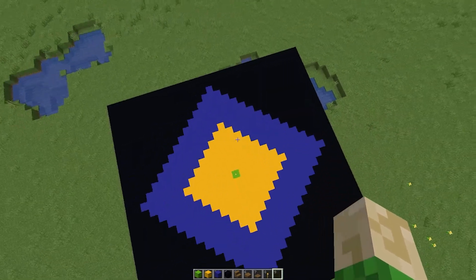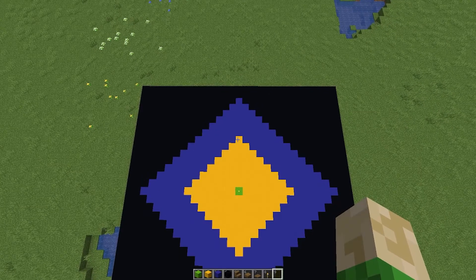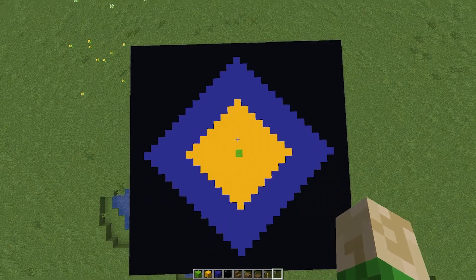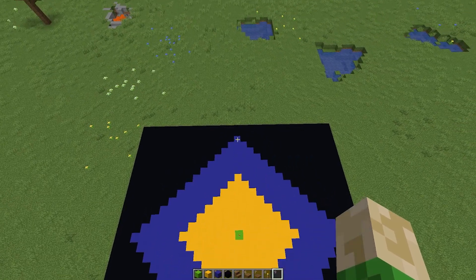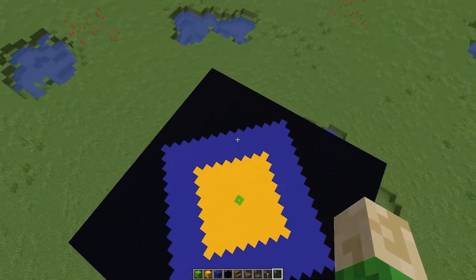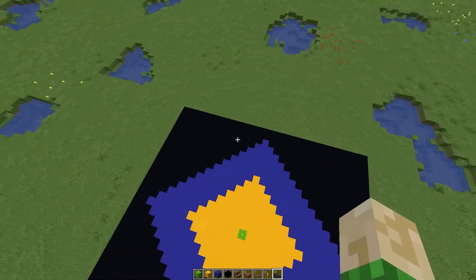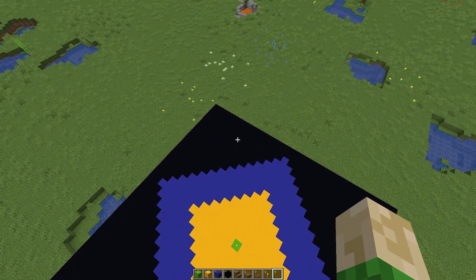That means there are no mobs going to spawn here in 1.17 and older versions. With 1.18, this non-spawn area is going to be extended all the way up to where we have a light level of 1, so all those blue blocks are now also spawn proof. Everything out in the black, mobs are going to spawn in both 1.17 and 1.18.